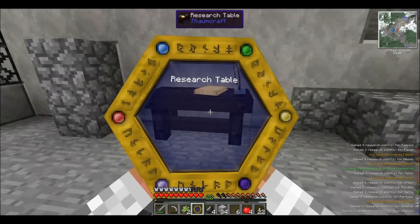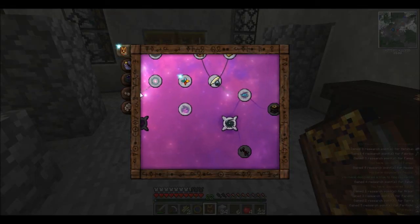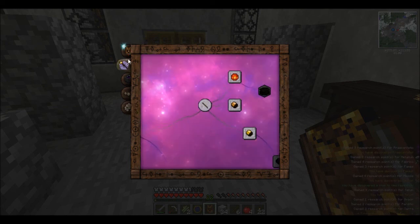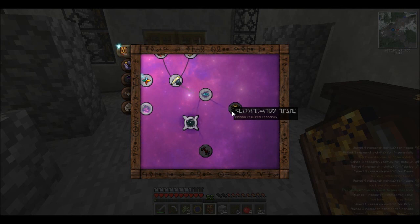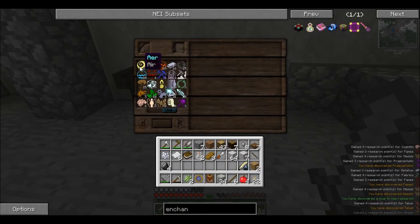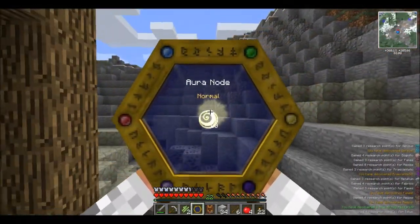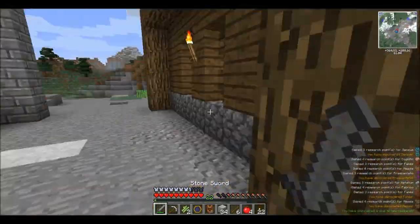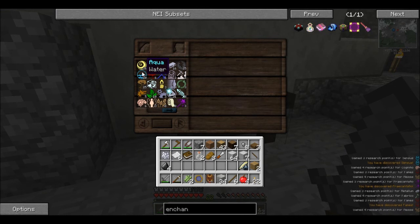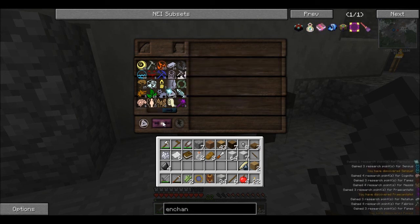What I can do now is take my scribing tools off and get my Thaumonomicon up. We've got this big list of different things I can look into - alchemy, artifice, golemancy. The first thing I want to do is work towards getting the deconstruction table, which will let me get my elements back, because these are limited. The basic aspects are semi-unlimited because you get them from the aura nodes. See this node over here - this is air. There's one over there with fire and one with Sancas. With those nodes there are infinite spawnings, giving infinite basic resources, and from there you can combine to get everything.